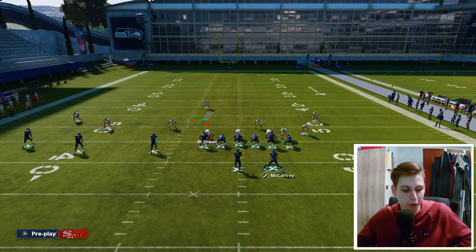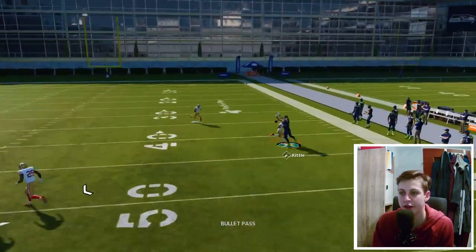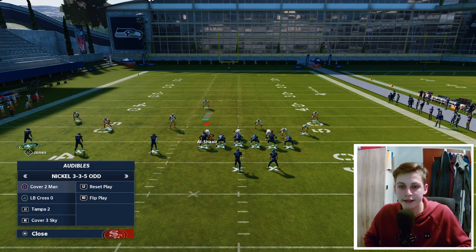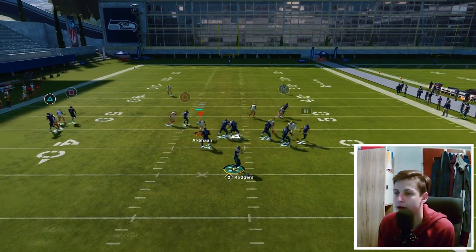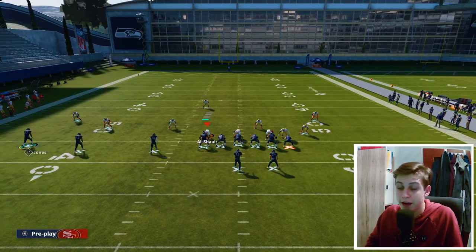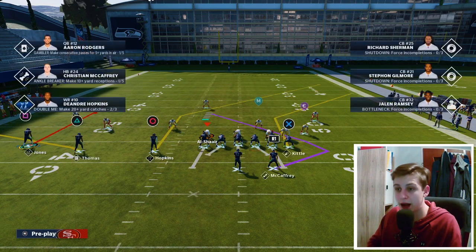One more thing I want to point out: sometimes the corner out from the tight end can also beat man coverage. You want to smart route it if you want it to beat man coverage, and then you can try to pass lead it with an outside pass lead. It's not always going to work, but if your tight end is going up against the safety, that is something that is possible. Pass lead it away from him — if we have enough of an outside advantage we can make that work. Otherwise, be careful when throwing that smart route corner out, but the post from Hopkins works perfectly fine.